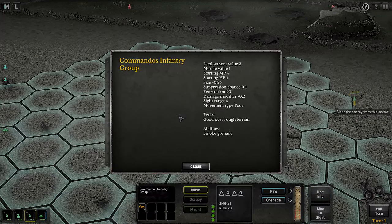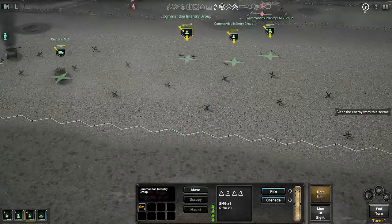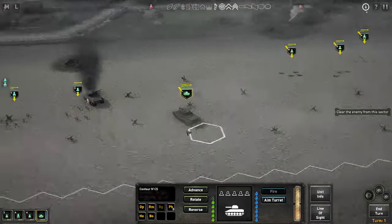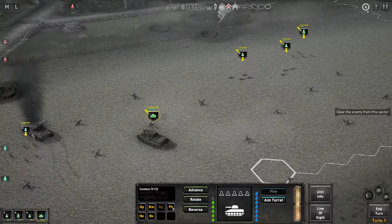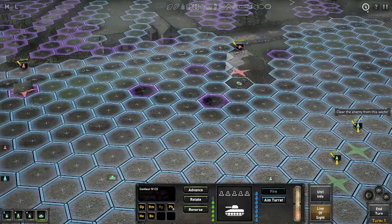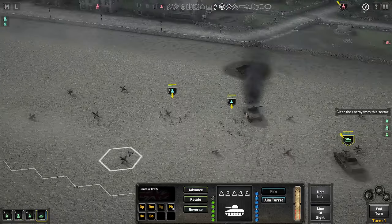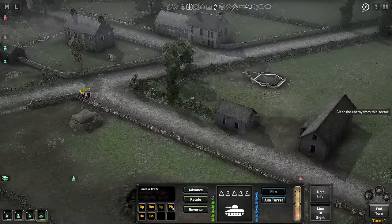We have a dead tank here already, which has been taken out by the anti-tank gun in this bunker over here. This bunker is protected from direct fire. We have our own armour here and we have three commando units here, who are very good over rough terrain. We have smoke grenades. We have a Centaur, which is very good for taking out infantry and in-place guns. However, from his current location, because of the way this bunker is set up, I don't think he has line of sight into that bunker. And if he moves any further forward he's going to suffer probably the same fate as this tank here.